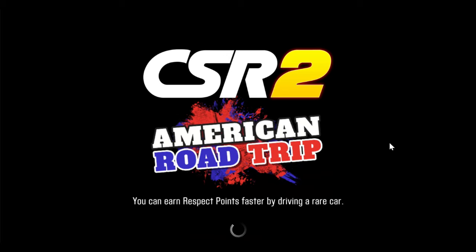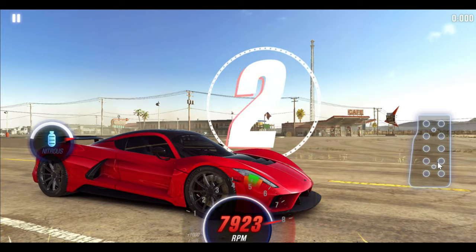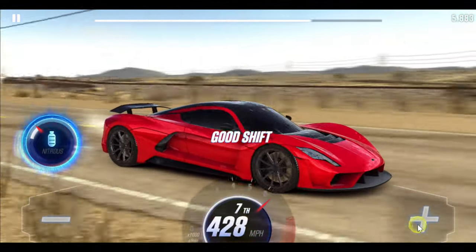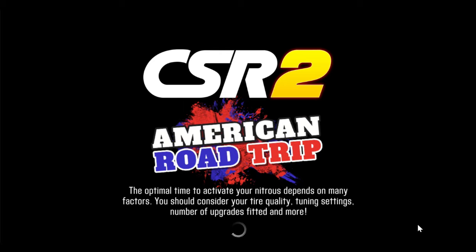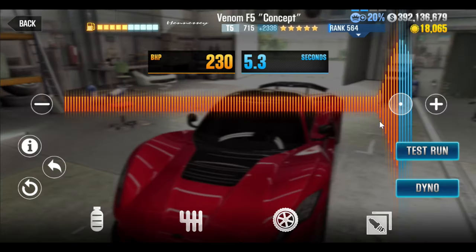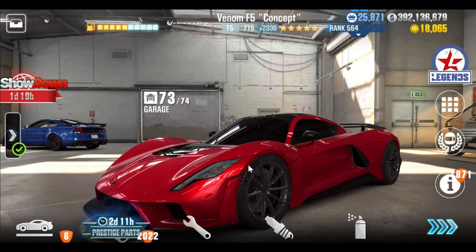I know it can hit 6.93 or 6.94 in theory, on the right device with the right shifting, but you're going to have to practice a little bit. I'm going to try to shift early perfect or deep good, and hopefully that'll be at least a 6.9-something. I don't think the car's hard to get 6.9 with — it's just that 6.95 to 6.94 that will require some perfect timing on the launch as well as the shift points. Never underestimate the importance of shifting; it could make or break your runs.